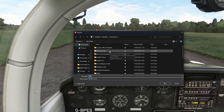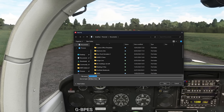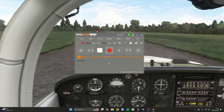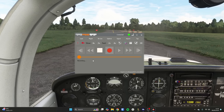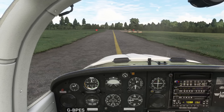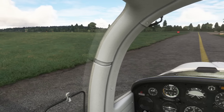It's connected to the simulator, so we hit record. We can type in a file name — wicc.fcr — and save. It says it's recording. So we just leave that going in the background now, minimise it, and get on with our flight.